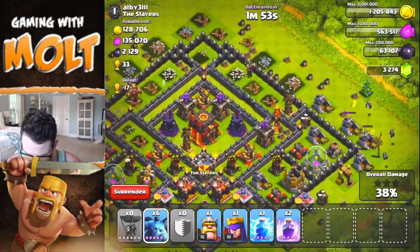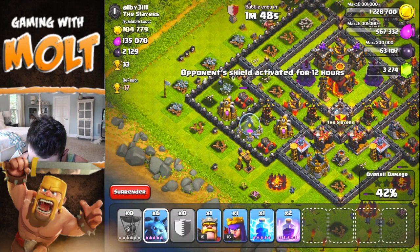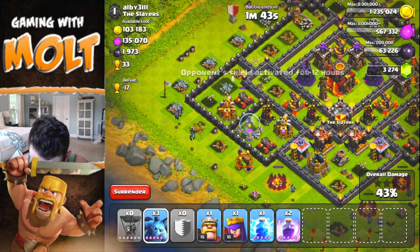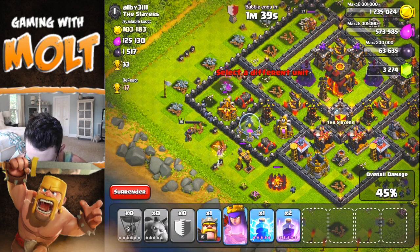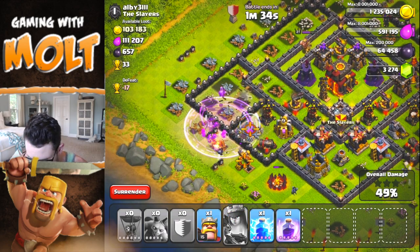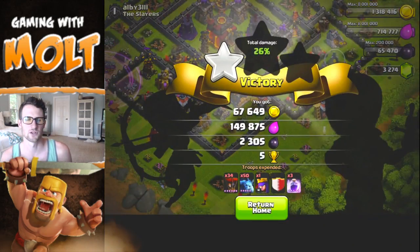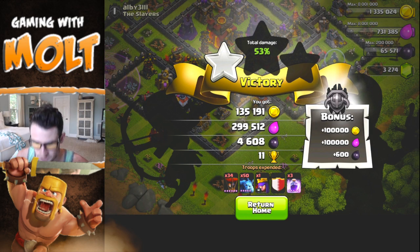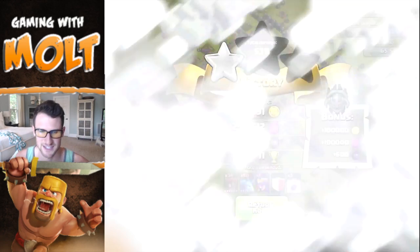We're going to have to use our king and our queen but I'm not really too worried about that. Let's drop our queen right over here and she's going to help take everything out. I'm going to drop a rage on her and use her ability right there and she should be able to get the 50% for us. I'm going to go ahead and end that battle so we can keep the queen alive. 4,600 dark elixir, 300,000 elixir and 11 trophies — that is a great raid.